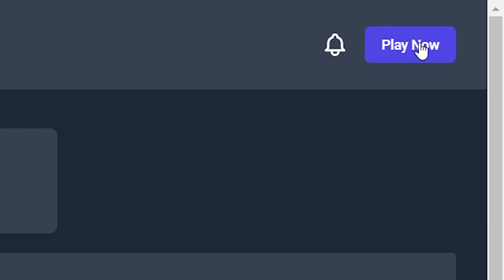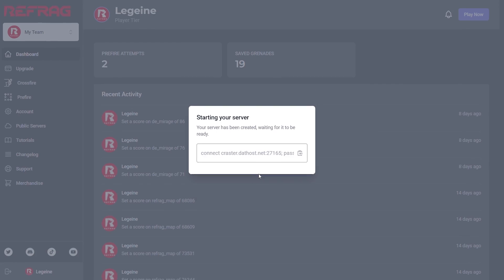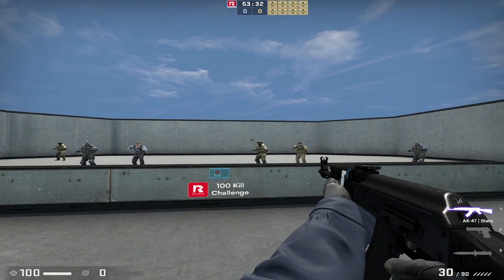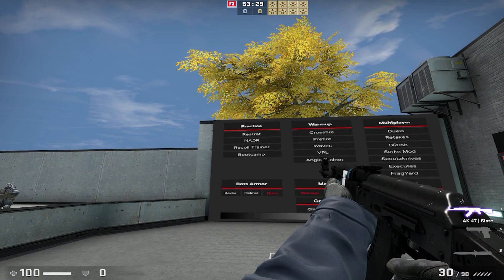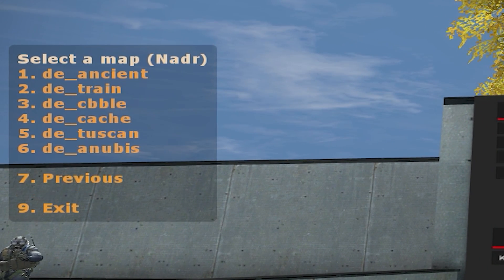You can navigate to the play now button on your dashboard and create a server. Once it's ready, you can copy the server link into your game console. Once you're in the server, choose Nader on the menu to your right and pick a map that you'd like to practice on. All active duty maps are supported.